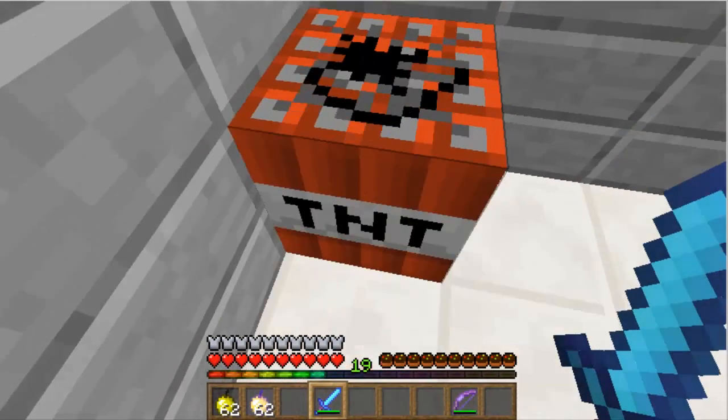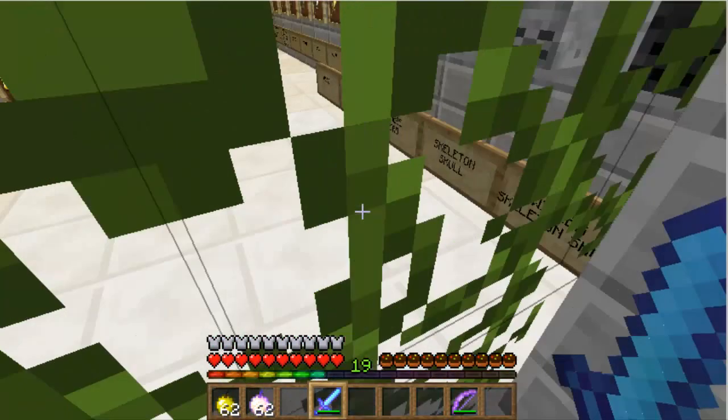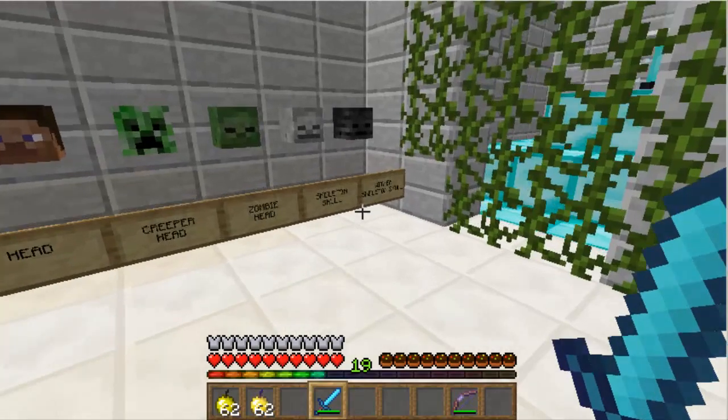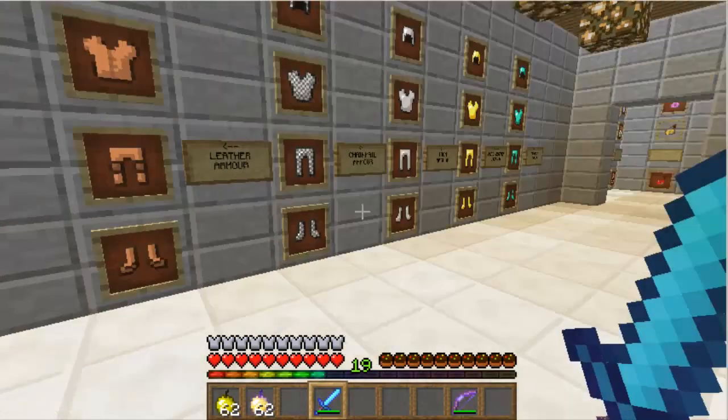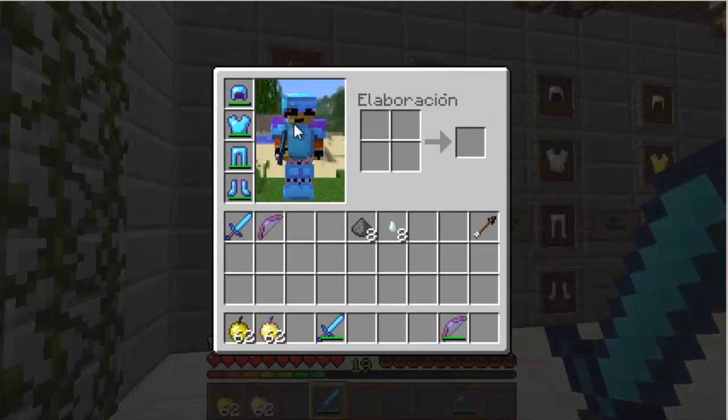TNT has changed slightly — just a little colored, not much. Mobs I think haven't changed. Armor has little tweaks. That's why it's called Tweak Chocolate. I'll put a link in the description.